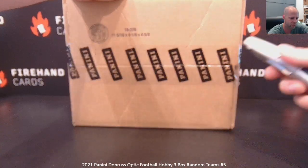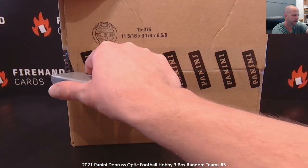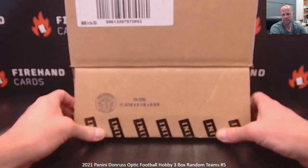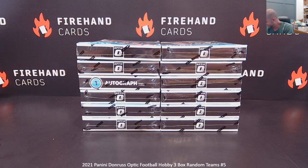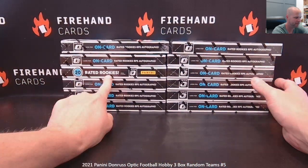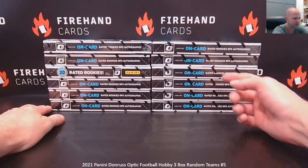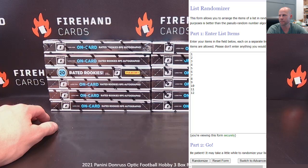First thing we're going to do is choose our boxes, and then we'll randomize our teams. There's a backwards one — hope we land on that one right there. One through six on the left from top to bottom, seven through twelve on the right from top to bottom. Just going to randomize this list three times. The top three numbers are the ones we're going to break.